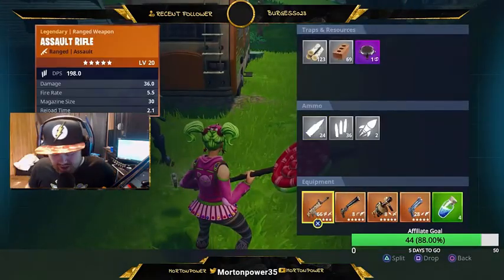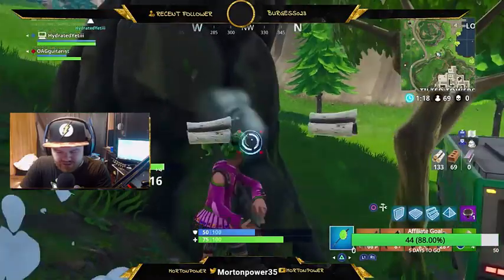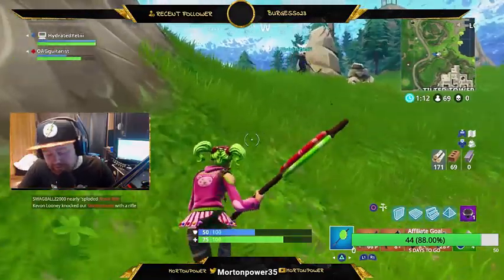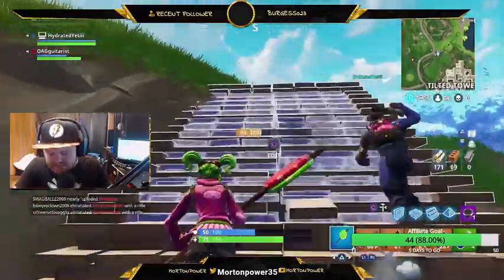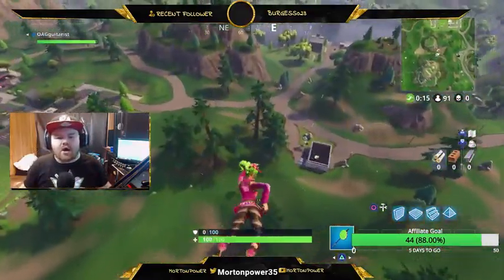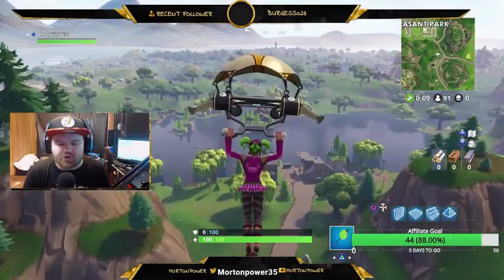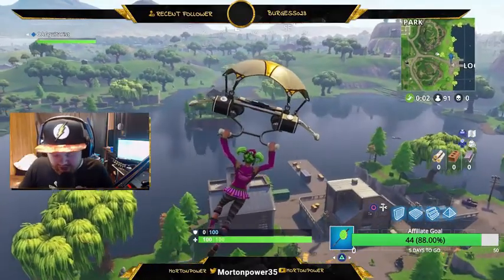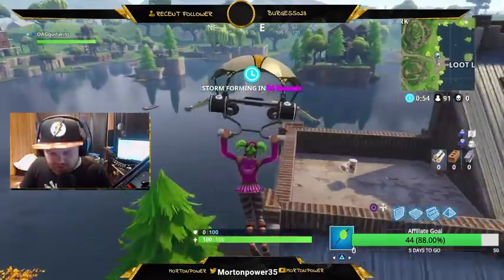The next thing to talk about is the Gravity Stones. I'm not too sure what these are — I don't believe they're the Hop Rocks. They might be being called something different. You've got to search 7 of them, like the Rubber Duckies from weeks past. They're probably going to have something to do with Dusty Divot and the crater areas — anywhere there's a crater, I think that's where they'll be. The Fortnite Intel source for that is Fortnite Tracker — definitely go check those guys out, link in the description.